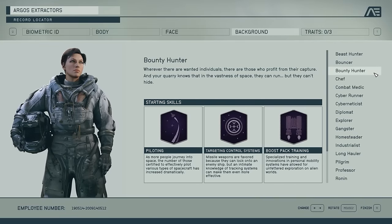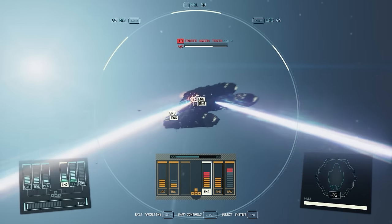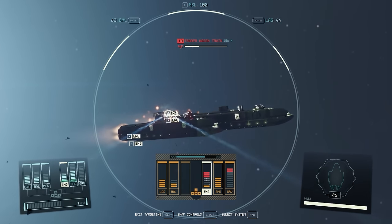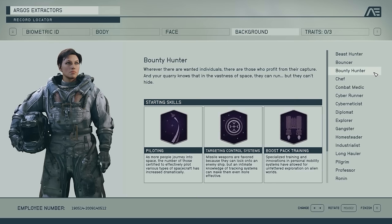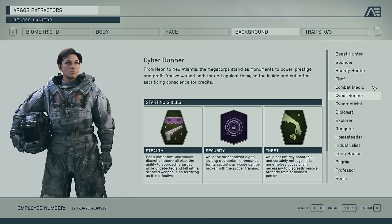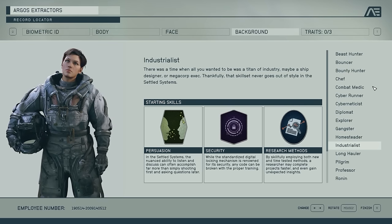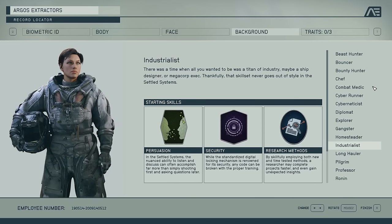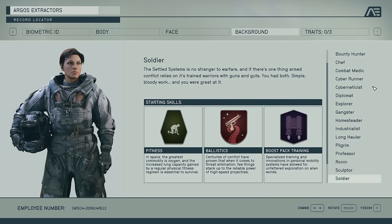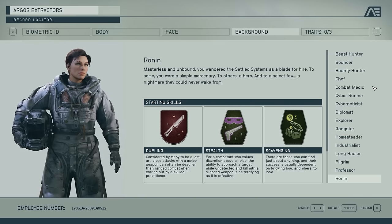Bounty Hunter is a great option if you want to spend a lot of time in space — whether that be ship combat or transporting cargo. It comes with targeting control system, piloting, and boost pack training, so you can actually use boost packs, which is a critical skill everyone will eventually grab. Cyber Runner is great for a stealthy archetype with stealth and pickpocketing. I also like Industrialist or Diplomat for persuasion, but Industrialist is a little better because you get security and research methods. Generally, you can't go wrong with a background — it's just a head start in a specific direction.